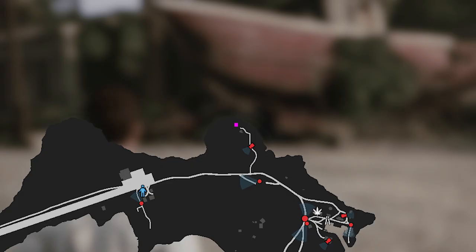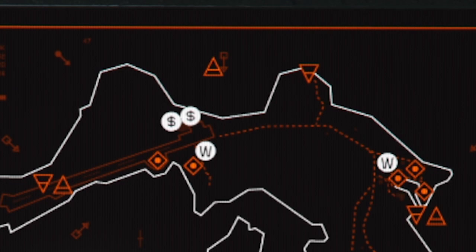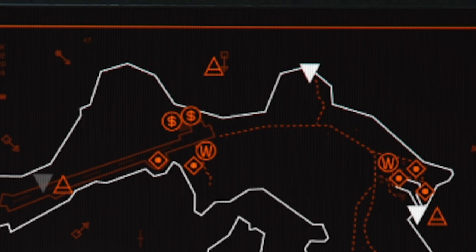Moving up even further north, there's another infiltration and exfiltration point. You'll also notice a triangle on the map that's out at sea and not on the island — that is an infiltration point using your submarine, which is already there, so you don't have to do anything to find it. You can now safely move on to the airstrip.